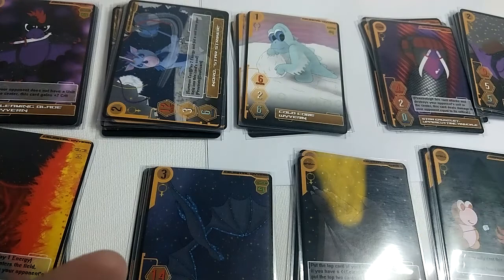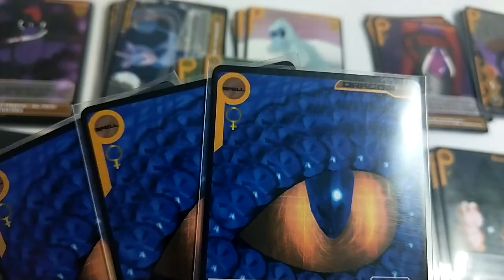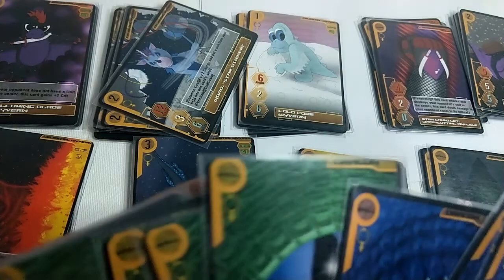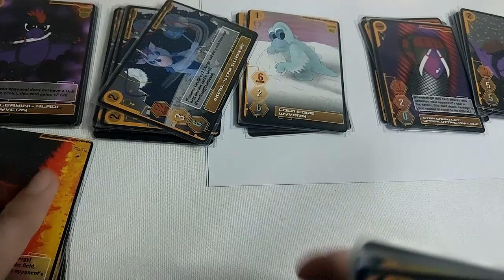Kill your opponent's stuff. Fizzle and gain life. Wait a minute — what the hell. Speed Robo, you said this deck was good. This is just a structure deck. This is a structure deck.